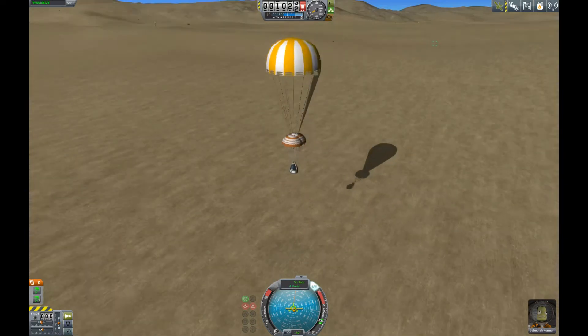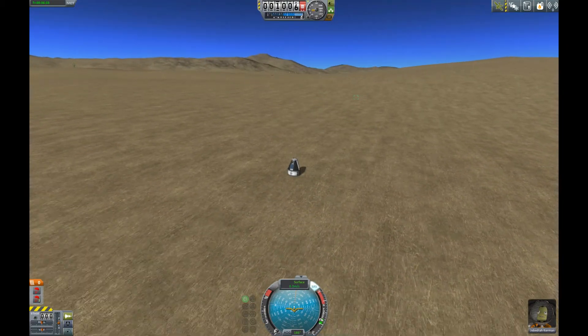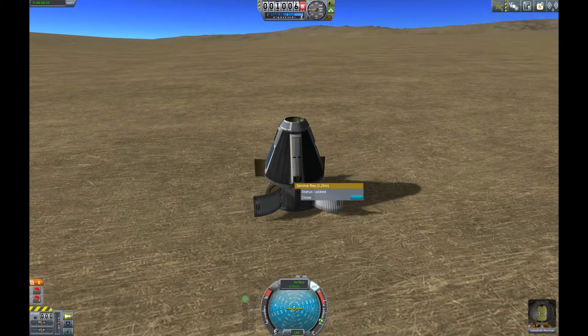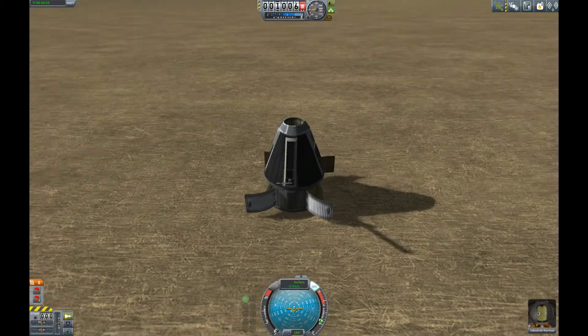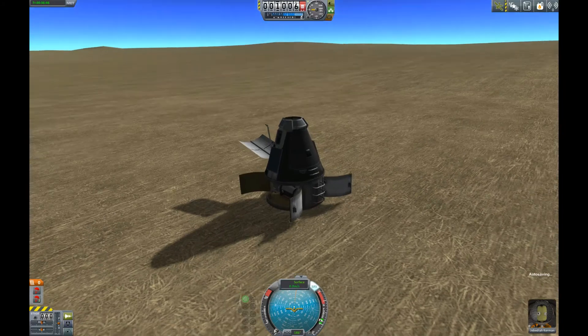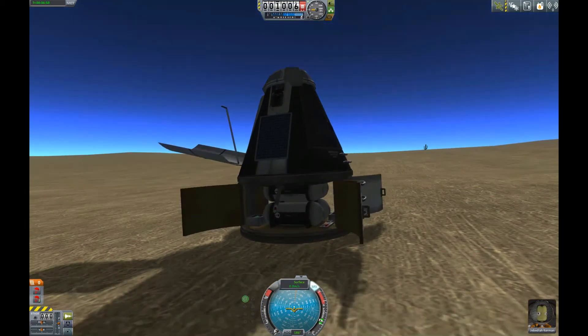But here we are — Jebediah returns from a successful rendezvous contract, the first rendezvous in this career. And we can collect some science with this service module now, because it didn't do anything in orbit — we already had that science. Deploying the antenna. That's just for fanciness, actually.